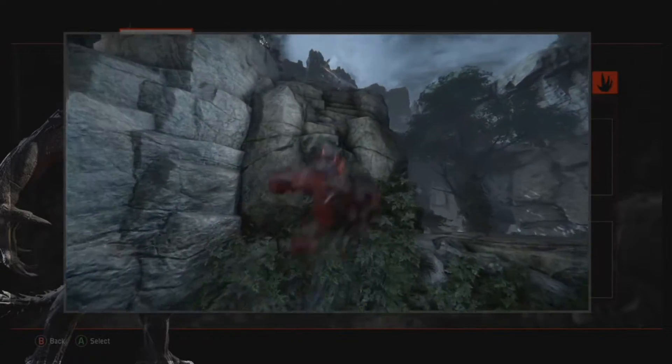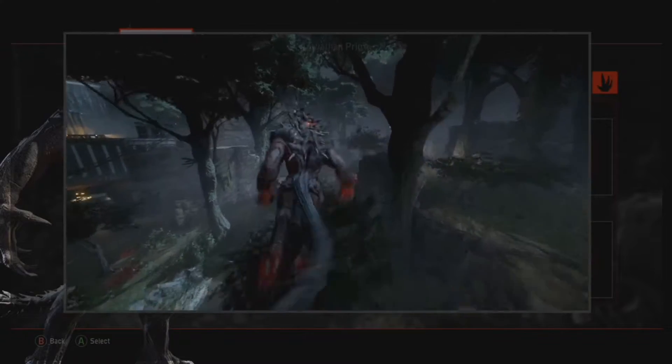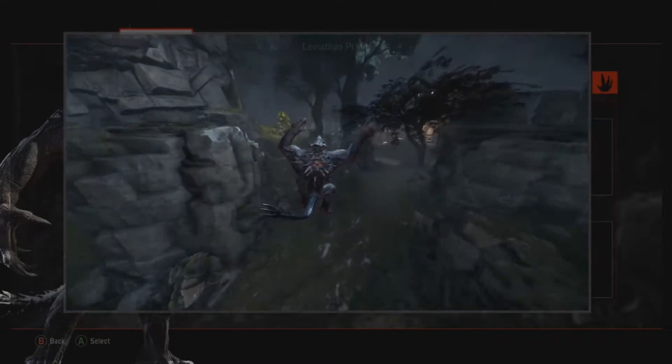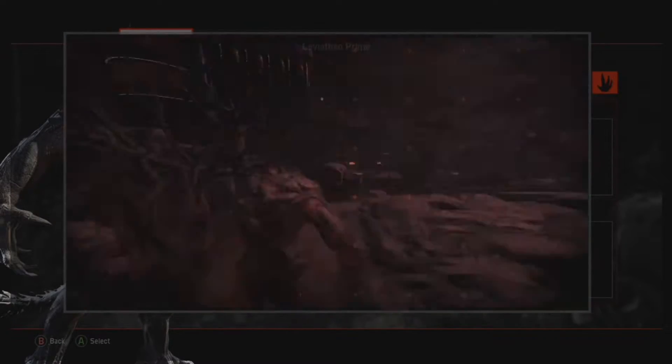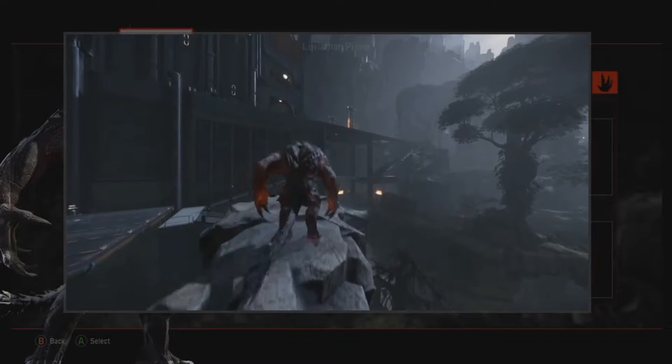Goliath can climb almost any surface. Leap to travel faster. Goliath will leap towards the crosshairs location, and the leap ability recharges over time. While jumping towards a ledge, hold the climb button to catch it and climb up.